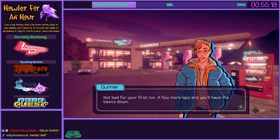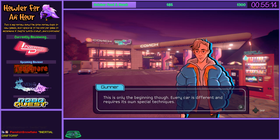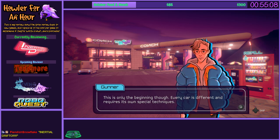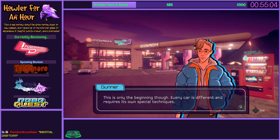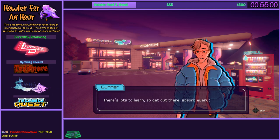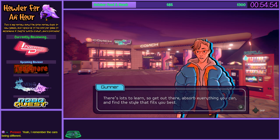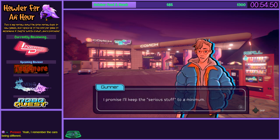Not bad for your first run. A few more laps and you'll have the basics down. It's only the beginning, though. Every car is different and requires its own special techniques. I'm going to stick to this one, because I remember — there were three cars in the demo, and while I did manage to get golds with all of them, I definitely think I preferred the first car. The other two were more complex. They weren't bad cars, though. There's lots to learn — find a style that fits you best.